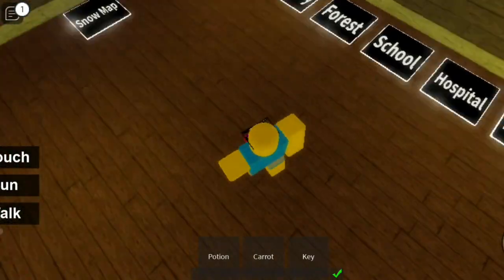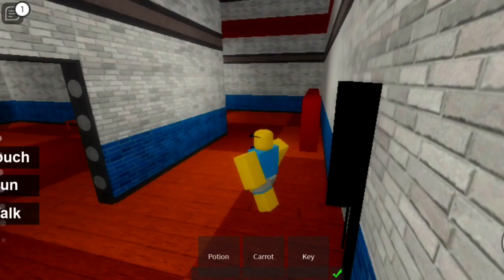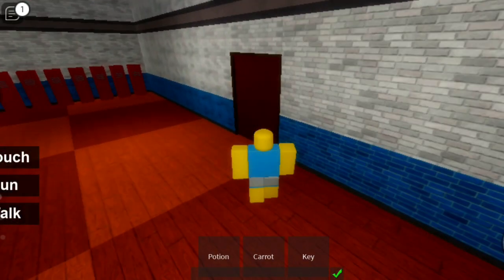First you have to go to a school map right here. Go inside the school, turn to your right, right here. Go to this room.